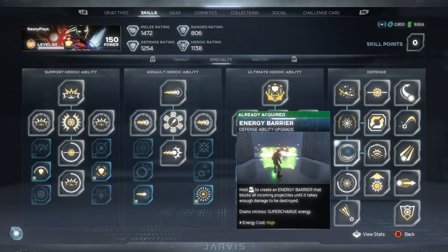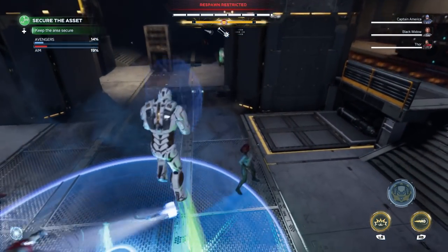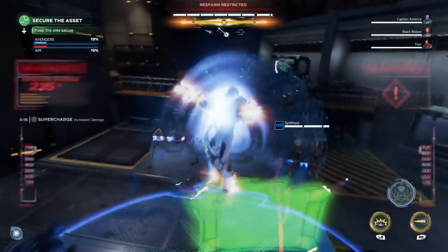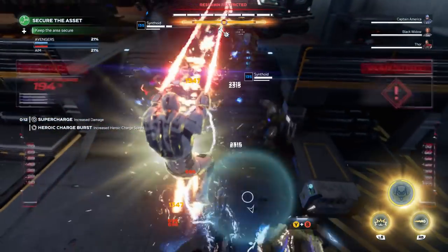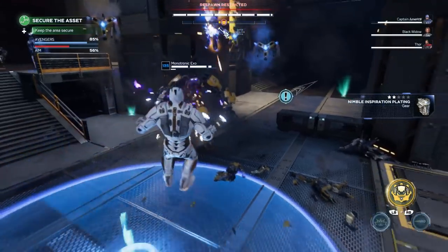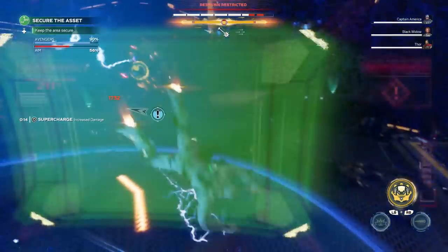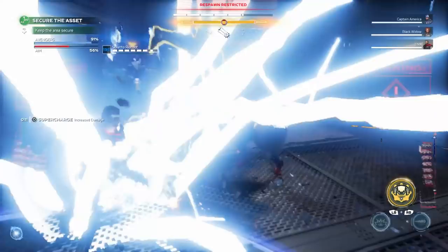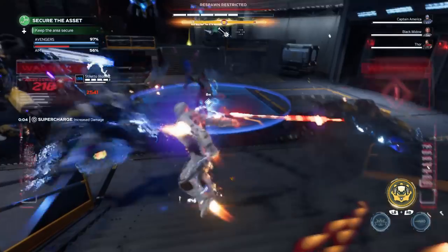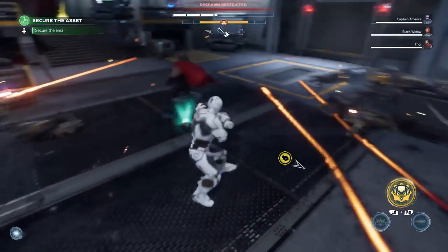For some extra tips with Iron Man — there's currently a bug where if you deploy the energy barrier and jump up hovering just slightly above it, you can activate the right trigger (the block button) over and over again. If you do this, it increases your intrinsic ability all the way and makes you overcharged, giving you extra damage and basically unlimited ammo. So you can wash, rinse, and repeat — deploy a barrier, jump up above it, block repeatedly, and get unlimited ammo over and over again. It'll probably get fixed in the future, but based on how many bugs are in this game it wouldn't surprise me if it never gets fixed since it's not really game-breaking.